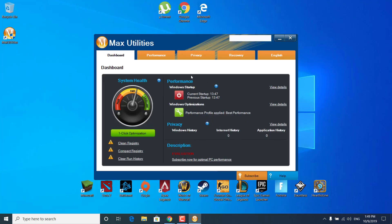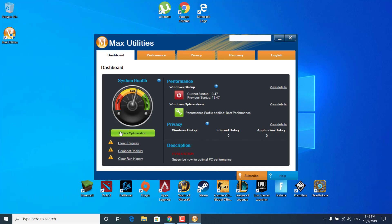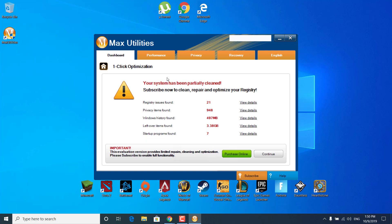Once you open this application, click on One Click Optimization and wait for it to finish. It should be done pretty quickly. And as you can see, your system has been partially cleaned because this is the free version.